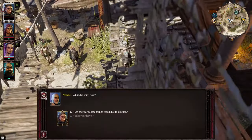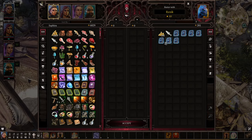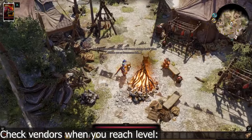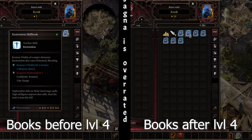I would highly recommend clicking on the trade button every time you encounter a new NPC. In this game, you'll mostly acquire new spells and skills by buying them from NPCs, so try to memorize the location of those NPC vendors. Make sure to check on vendors after you reach level 4, 9, 13, and 16 — you're going to start seeing new skill books after those levels.